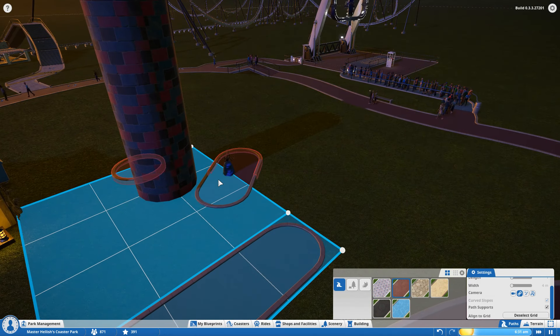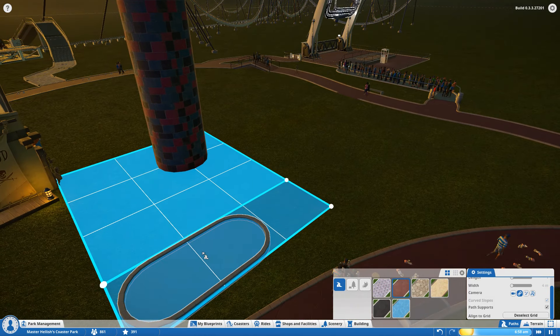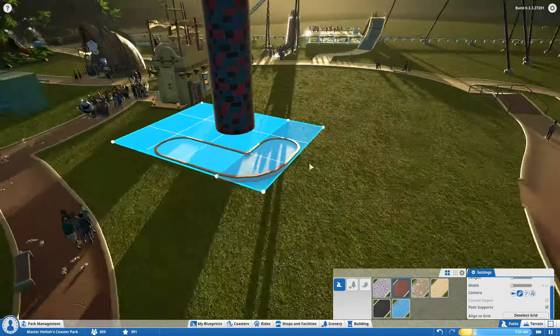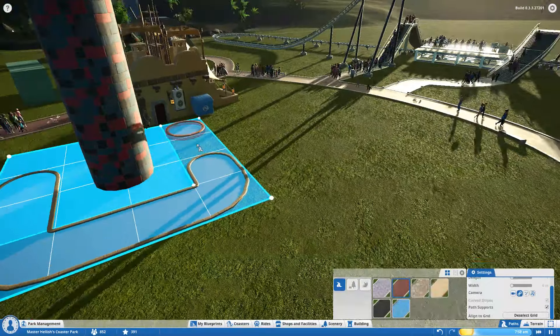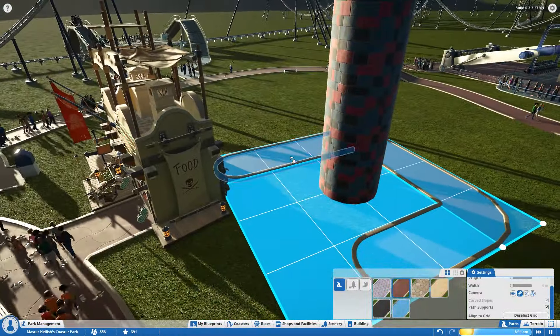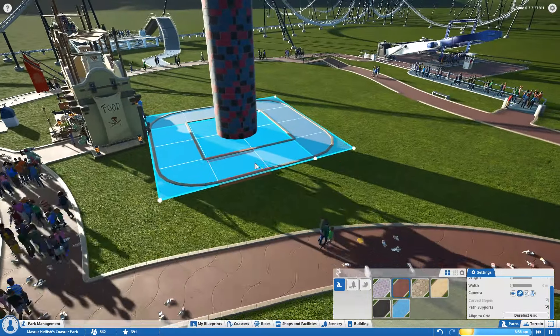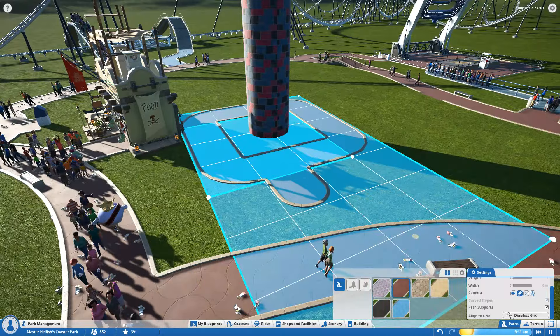We can delete the rubbish ones - there we go. And with the new align to grid tool, we can make a path that very neatly and very precisely follows the grid of our tower. This is going to be good for making paths go through walls and buildings and towers. I like it.